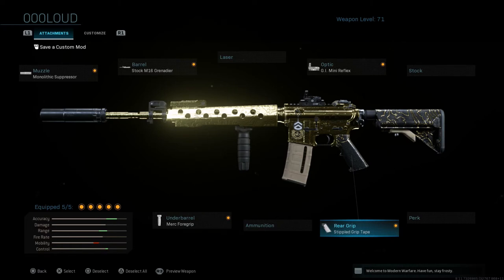As you can see, the accuracy is very good, the range is very good, and the control is up there as well. The mobility bar is not down that much, but don't let it fool you — when you put on the M16 Grenadier barrel you will be able to tell the difference in ADS speed.